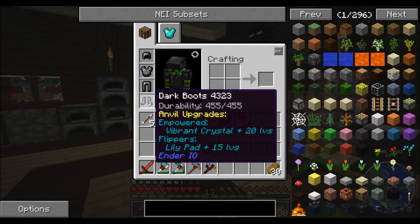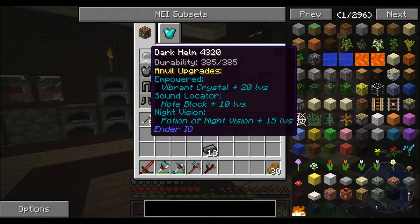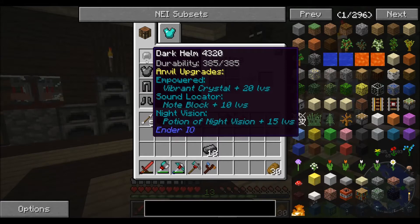The next thing I want is that glider wing — I want to see what that does and I need 15 levels for that. Flippers, I don't know if I want those. But I definitely want my night vision — Potion of Night Vision. That means doing a little bit of vanilla brewing.